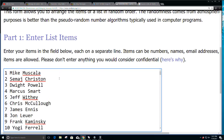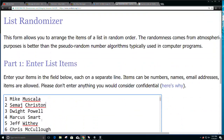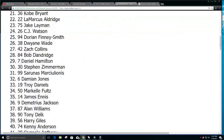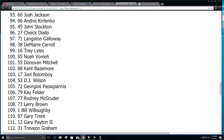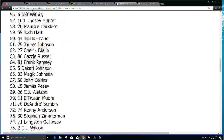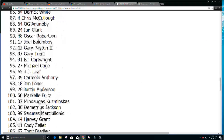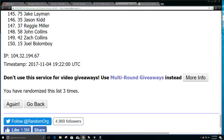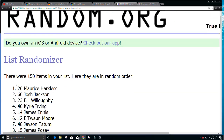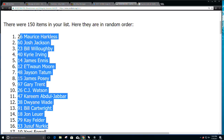One through 16 are your winners once we random here. Randomizing five times — that's one, two, three, four — one more and there's our list of winners. One through 16, those are your point cards.